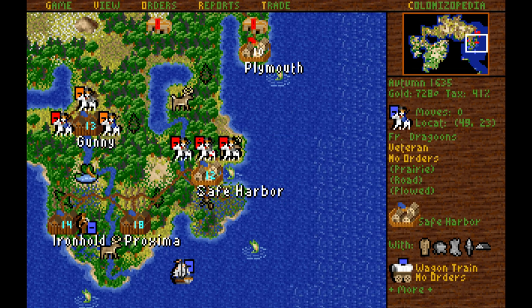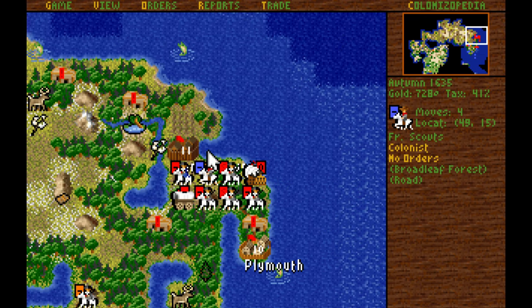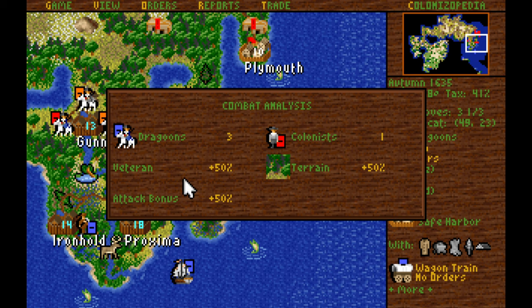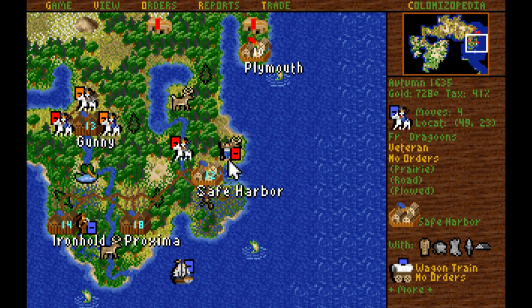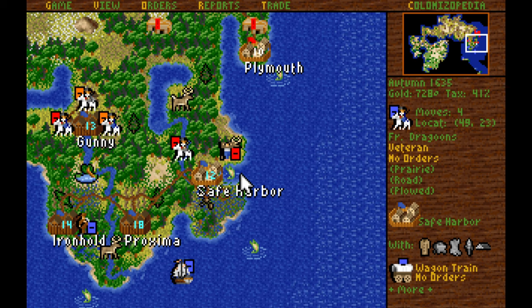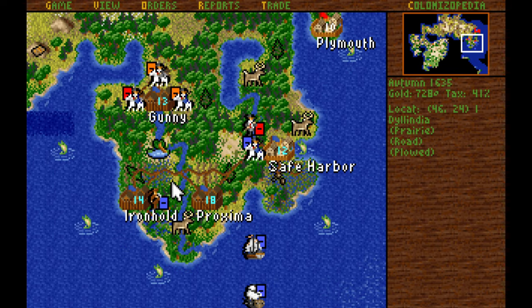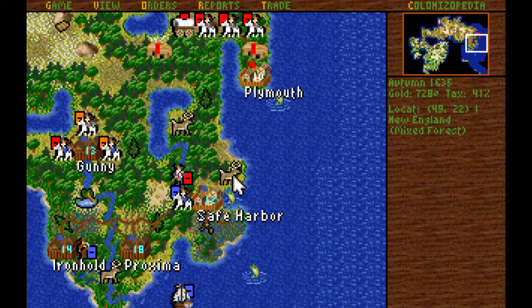We see if we can take them down — got them. Next up, get rid of them. Some more free colonists for us to take — welcome to our colonies. That one was actually a criminal — interesting, I'll take him anyway. After those combats, we took down another English Dragoon. Cannot yet attack the Dragoon on the mountain — that would be silly.